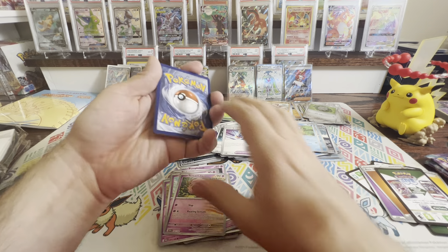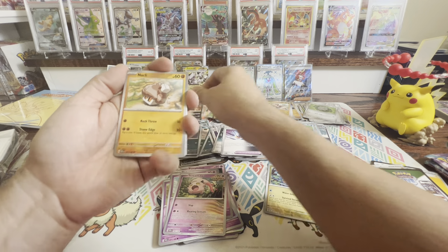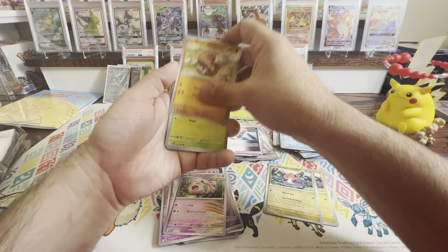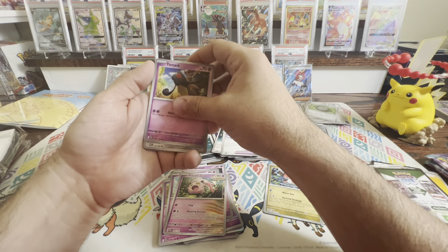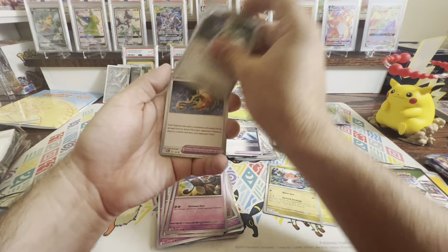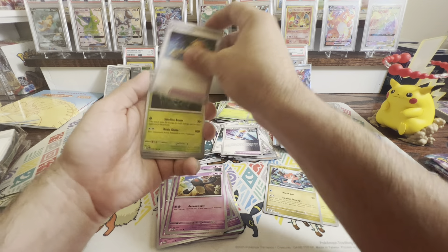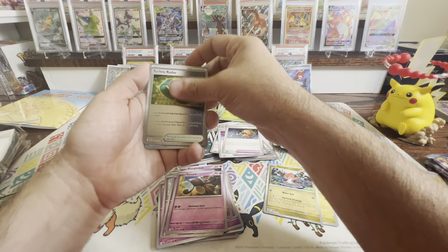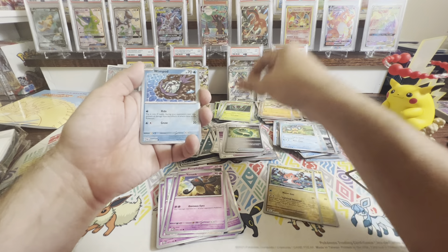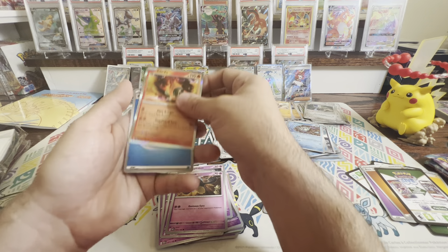Got some more packs remaining, let's keep on going. Code card. Zubat, Natu, Purloin, Minccino, Durant, Earthen Vessel, Medical Energy, Reverse Joltik, Reverse Horsea, and a Wuchen.